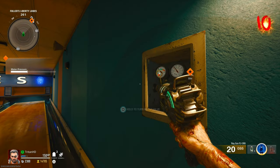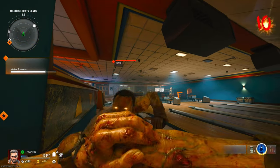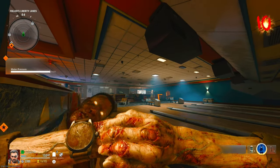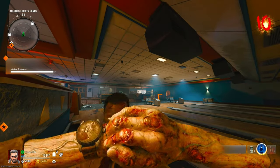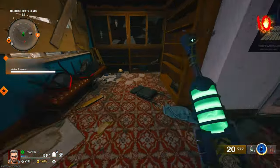Now the rounds are going to go by really fast. When you do that, come back here and put the water pressure all the way back up to max. You're going to want to do that every time you come back in here because that's what you need to go back outside. Every time you come back, go right near the top, stop there, then come back to your location.